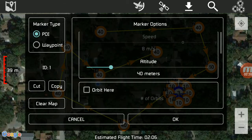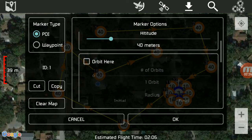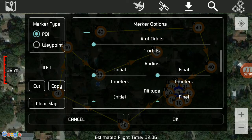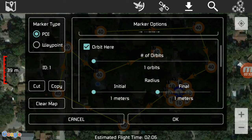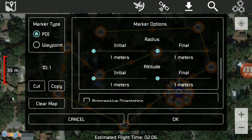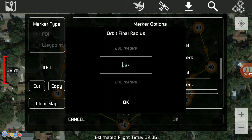I'm going to hit okay. All my other waypoints are at 40, so we're going to keep this at 40. I'm going to come down here to orbit. I can choose my number of orbits, how many times I want it to go around in a circle. As you can see, it's set currently for one orbit. Okay, initial and final are all at one meter. You want to set all of these — let's see here.